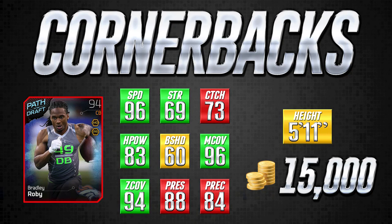There are different colors on the card display. If this is your first time watching one of my budget series episodes, green means a good or very good attribute for that individual position. For example, 96 speed is green for the cornerback position. Yellow means it's decent but not great — like block shedding at 60. Red means not very good for that position, such as 88 press coverage for a cornerback, which would be green at almost any other position.